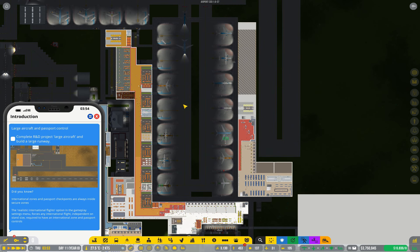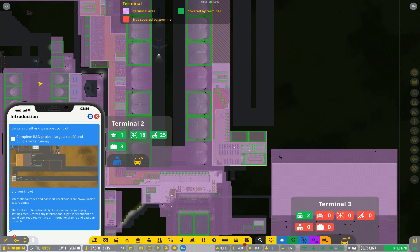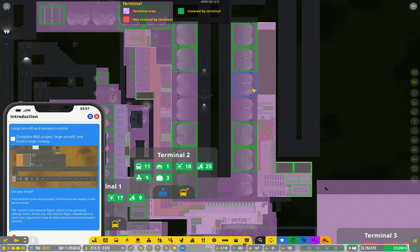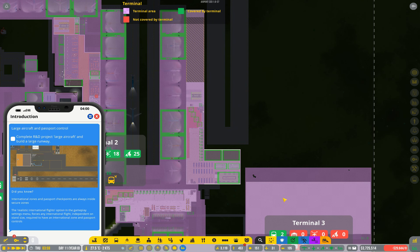If your airport looks anything like mine does at the moment, where I've got two separate terminals and only have small and medium stands, you might want to consider having your large stands attached to a third separate terminal. The reason for doing that would largely be because, depending on your game settings, your large stands are going to be international flights rather than domestic. So by having all large flights on a separate terminal you're helping to isolate the international flights from your domestic flights.